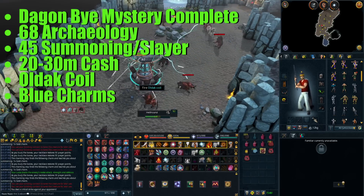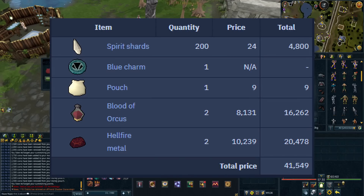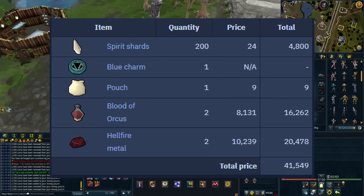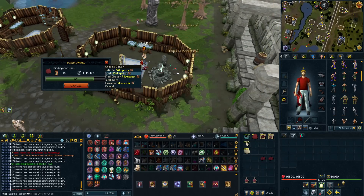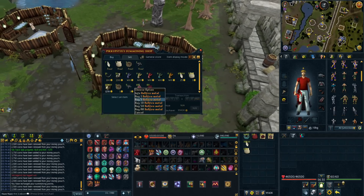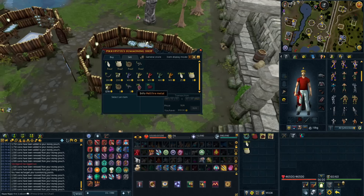First you need to make Binding Contracts, which you'll use to kill Hellhounds and get these pouches. You need to buy Blood of Orcus and Hellfire Metal — you'll need two of each for each Binding Contract — plus Spirit Shards, Blue Charms, and empty pouches. These Binding Contracts cost about 42k to make each one. I was making them in Taverly at the Obelisk, selling my supplies to the shop and buying them back so I never had to bank and could make them very quickly. You'll spend an extra about 1k GP per pouch, which is definitely worth it, and it's way faster.